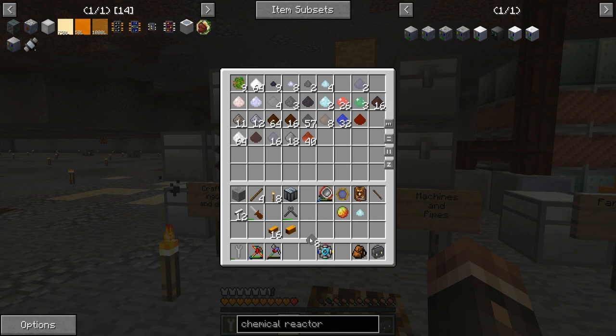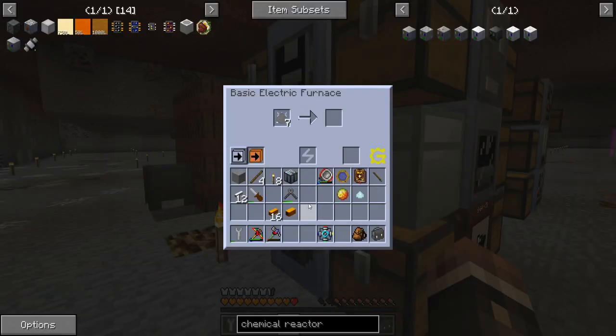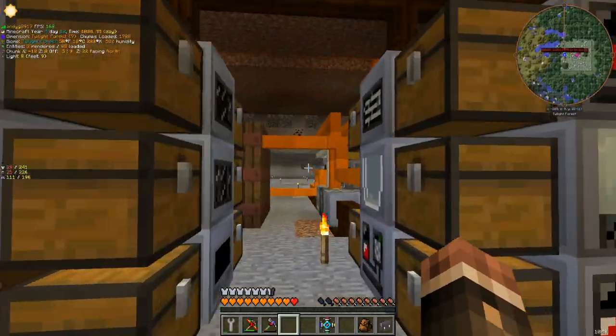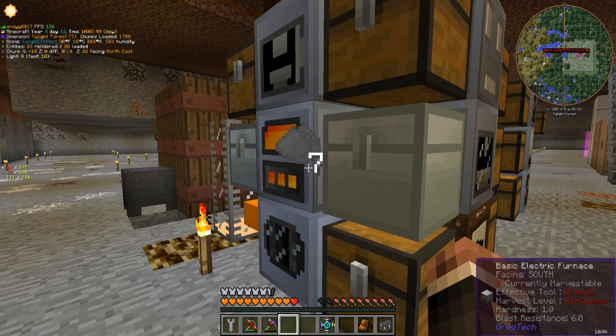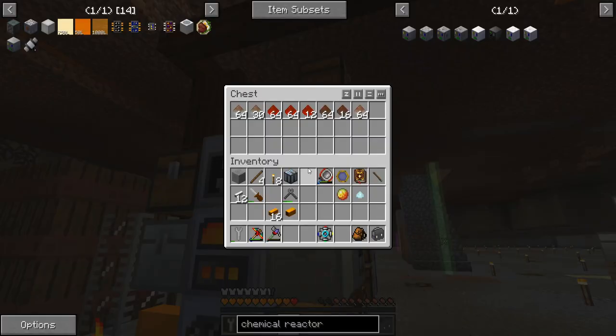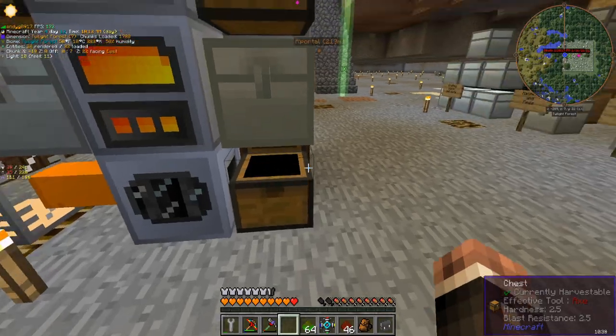I also got a couple pieces of polyethylene pulp from a quest reward, so I'm just gonna go ahead and smelt this up and shove it into the barrel as well, so we have all our polyethylene in one singular place.